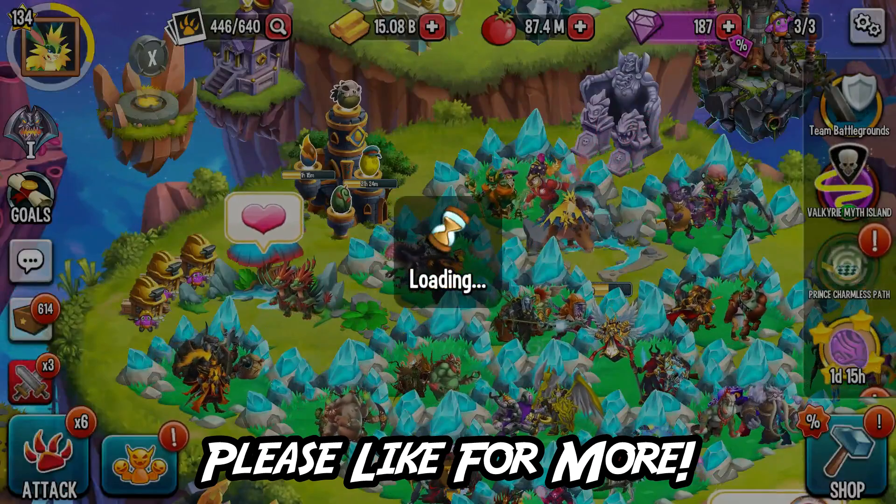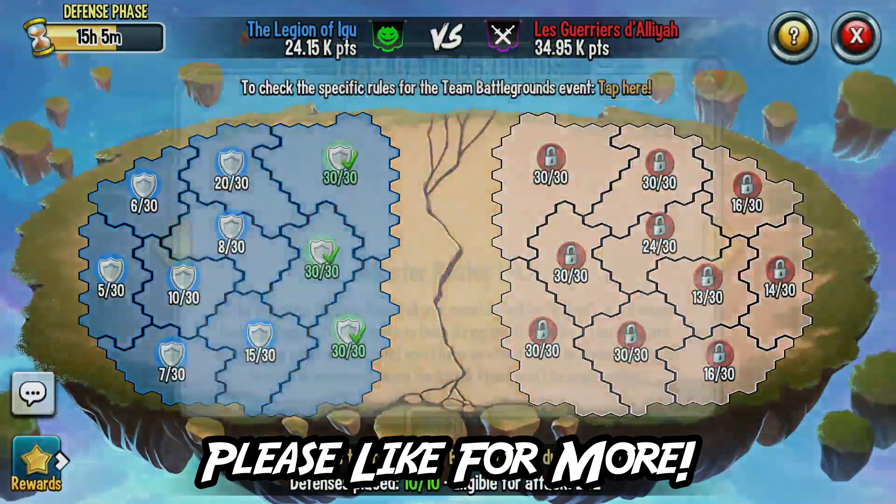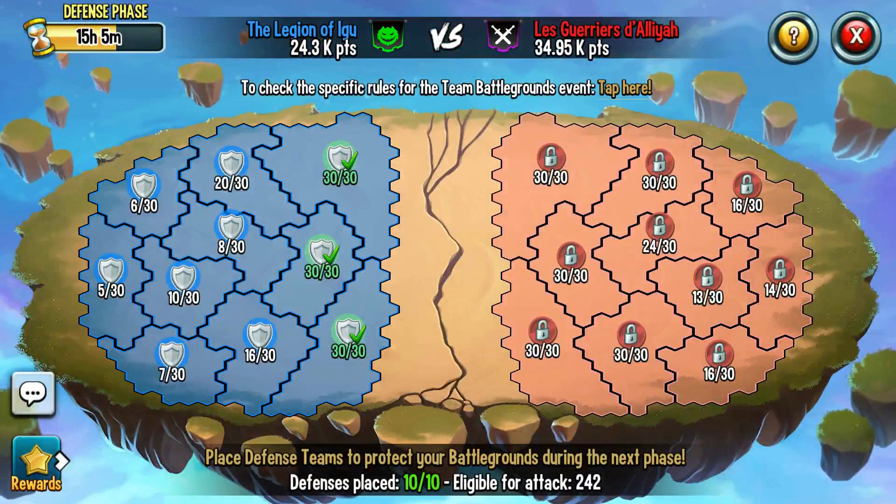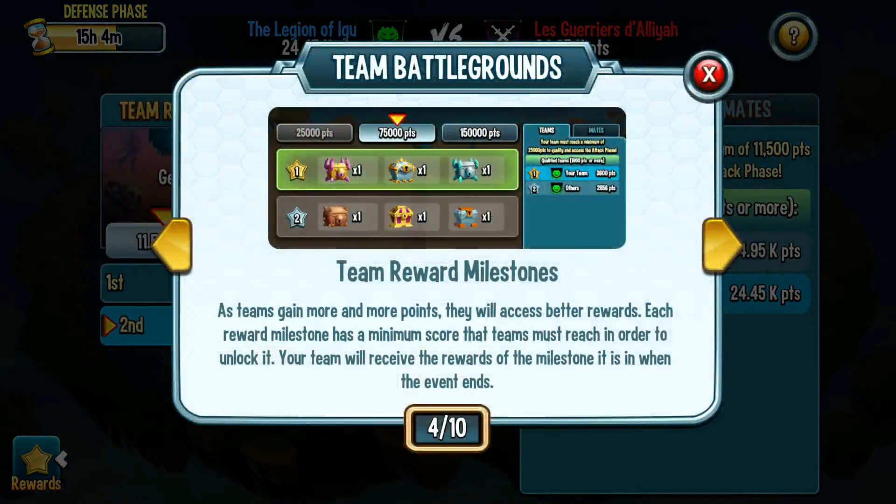The team battlegrounds — the matchmaking has been done and we have a splat screen there. We're still putting our troops on the field. It looks like they're doing a better job of that, which is not usually a good sign for us. But if we arm everything and fight well, hopefully we can get a win. I got all of my guys down there and I've still saved individuals for attacking, so hopefully we can get some stuff out of this.